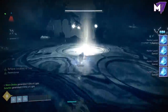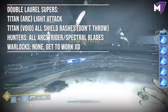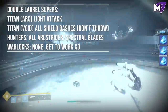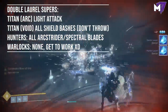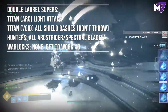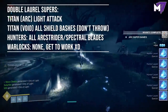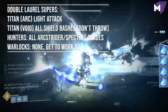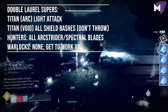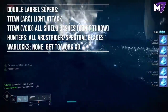To farm this correctly, take advantage of the supers that give you double laurels. For Titans, your arc light attack will work well on supers, but Code of the Missile will not work. Sentinel Titans: all shield bashes will work, but shield throws will not. Hunters: all arc strider and spectral blades will work. Warlocks — unfortunately you get nothing, so you need to get to work. The farming technique will still work, but you do not get double laurels.